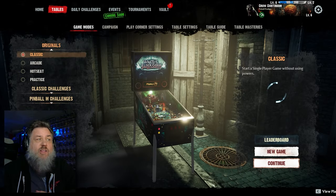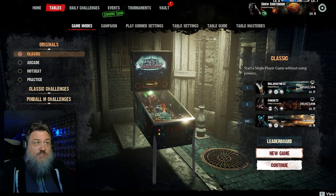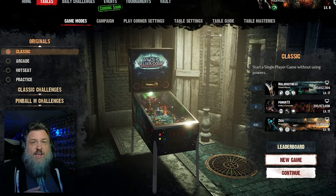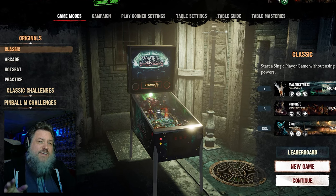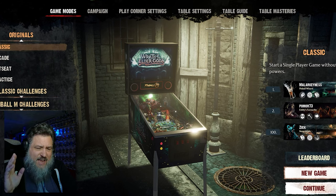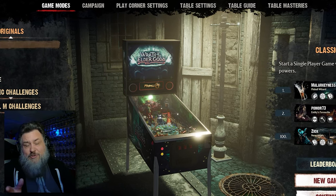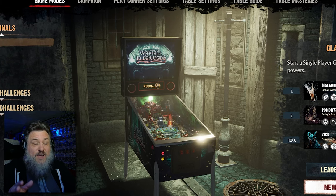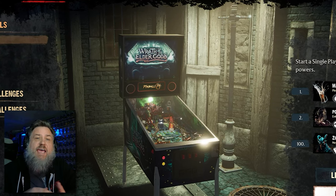Hey, Buddy Crow back again and we're taking a look at Pinball M: Wrath of the Elder Gods Director's Cut table. Wrath of the Elder Gods Director's Cut is a free table in Pinball M, and Pinball M is free as well. There are four other DLC tables you can purchase individually — they're $5.90 each — and I want to mention that Zen Studios provided me a code allowing me access to everything for free. They're not mandating that I make this video; this is something I would have done regardless.